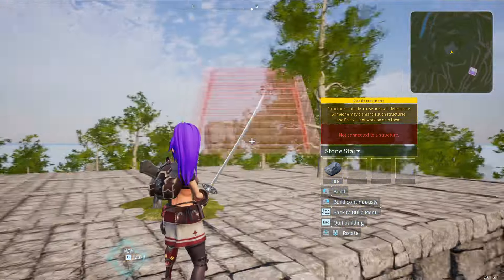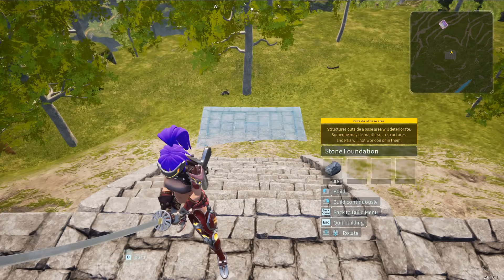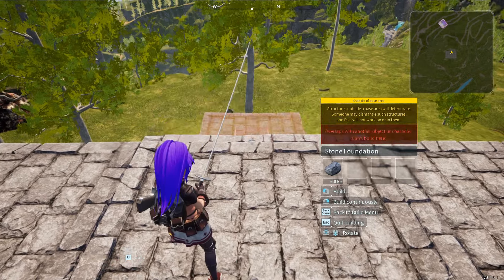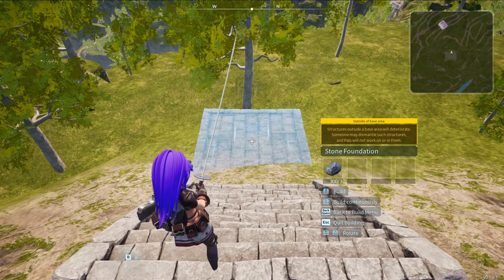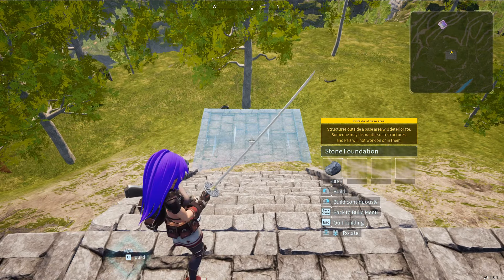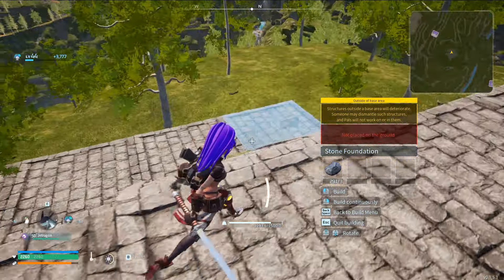If you do this right, you'll get the pieces to line up so closely that you won't really be able to tell they're not connected. You'll place one set of stairs going down, then get your foundation lined up as best you can. Try and place it - it's hard to see especially where it clips through, and it's hard to tell from here how lined up I am. Let's try and check it.